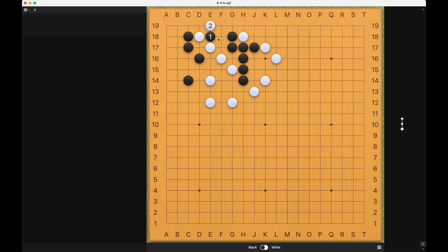What should black do? Black will connect. White needs to connect. And now these two other diagonal weaknesses will be exposed, so all black needs to do is to play this bump and this bump again. Now white is very short on liberties, only two left.